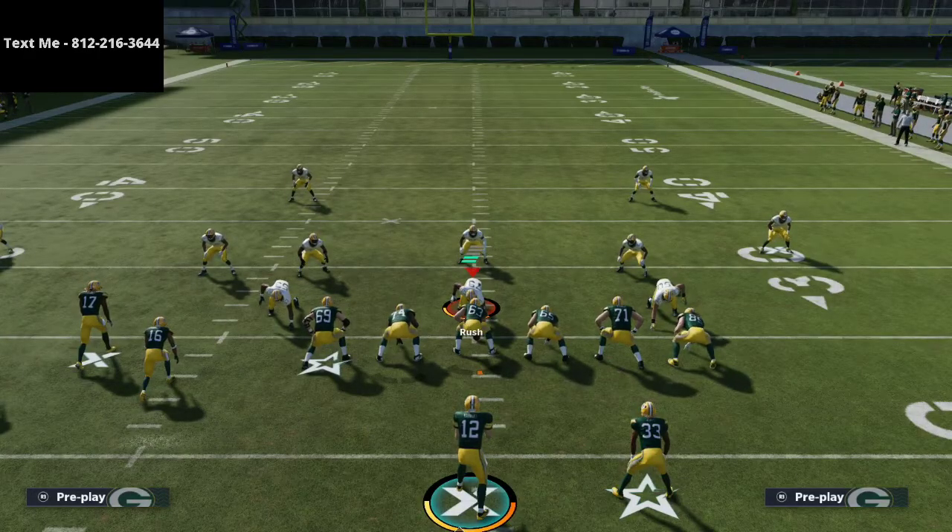This is some of the stuff that you're going to get in the ebook. There's a lot more detail in the ebook — a lot more game planning showing you the totality of the offense. But this is just a preview of what you're going to get. If this was beneficial or helpful to you, I would highly encourage you to go ahead and pick up the ebook. The link is in the description and again it's just 15 bucks — it teaches you everything you need to know about the bunch tight end offense in Madden 21.